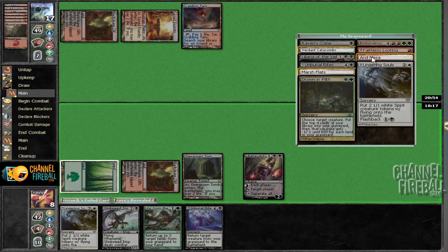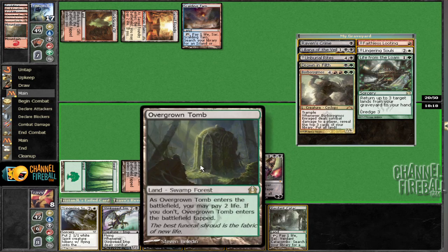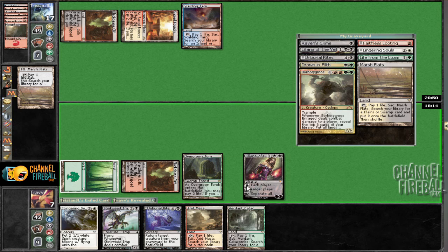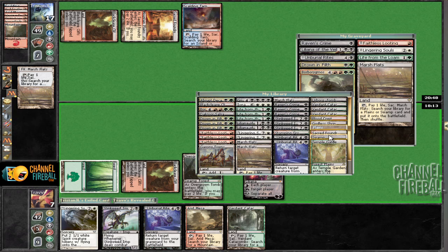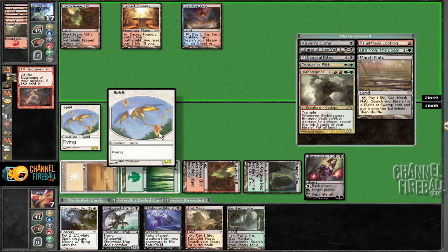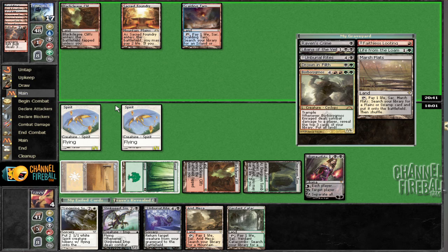In order to actually cast Unburial Rites, we're going to have to take damage. Going to four is pretty bad against Boros Charm, but we don't have that much control over that right now. We'll make a couple blockers in case Goblin Guide comes down or something, and the extra attack might be relevant too. We're going to four life and it's a matter of our opponent killing us with the top of their deck, which is definitely possible.